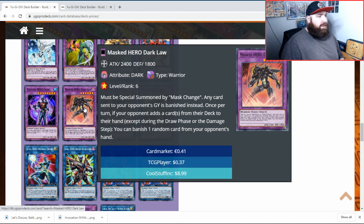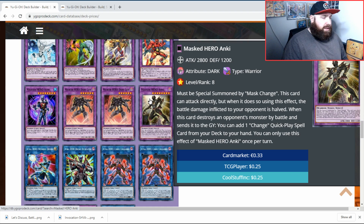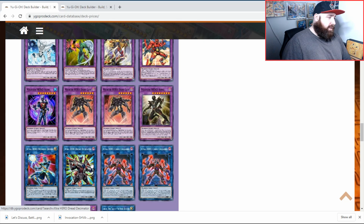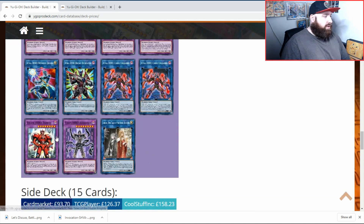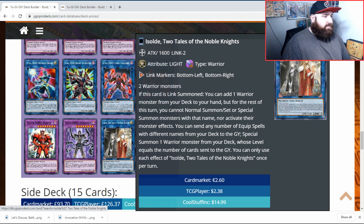Acid obviously got reprinted again in Toon Chaos, so quite a lot of these are on the market going quite cheap. Masked Hero Dark Law - we have two of these, it's a mix-up whether you want two or three, totally depends on you. One Anki - I really wish Anki didn't just have a gold rare, I want this to be blueprinted please. One Xtra HERO Wonder Driver - now that we don't have to link summon I don't really know if you want this in your deck anymore. One Dread Decimator - not too sure if you see him anymore. You do still see Cross Crusader though - it's a very good generic link two for warriors.